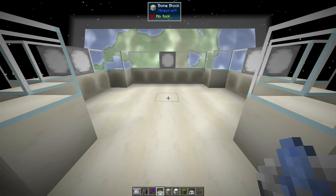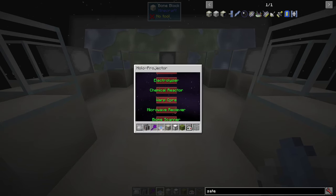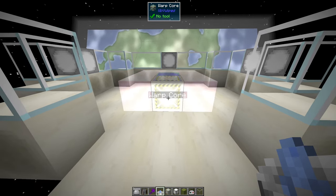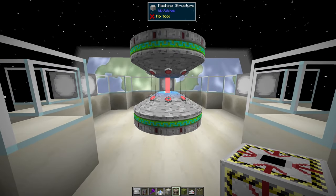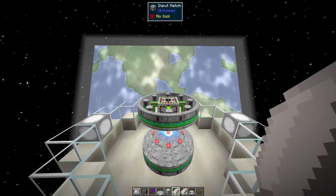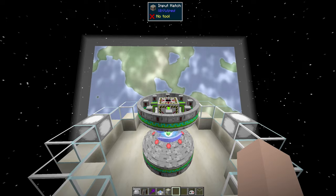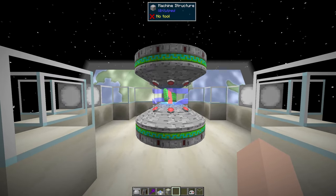Now it's time again for our trusty holoprojector. Choose warp core and place the hologram wherever you want to install the warp core. Build the warp core. Nice. Then fill the input hatch on top of the warp core with the lithium crystals — the lithium crystals are the fuel for the warp core, just like in Star Trek.